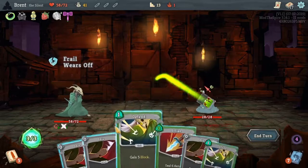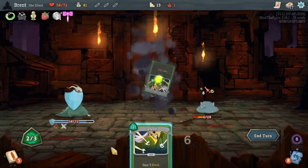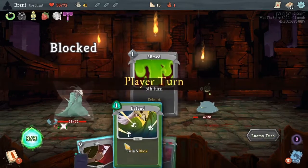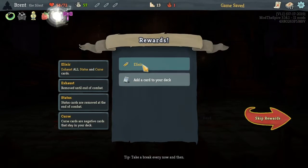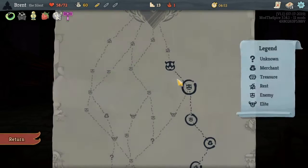That's three block right there, but these are doing more damage. I'm still not sure if I should be excited or hate the astral hammer. I think it'd be better in an anger deck, but the angers would get exhausted — so actually it wouldn't. I think dagger spray is fine, it's going to get exhausted anyway later on.